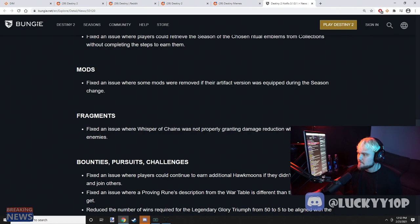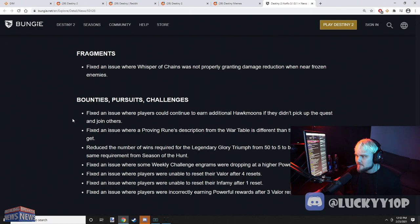Fragments: fixed an issue where Whisper of Rime was not properly granting damage reduction when freezing enemies. Great — that's all I wanted, some Stasis fixes.